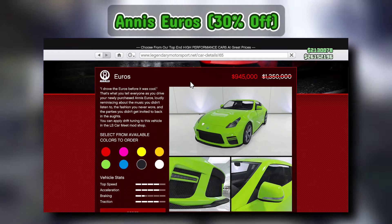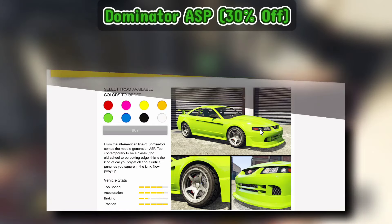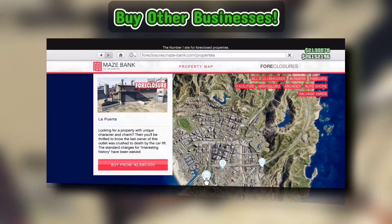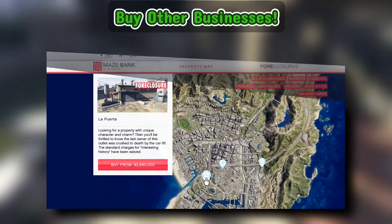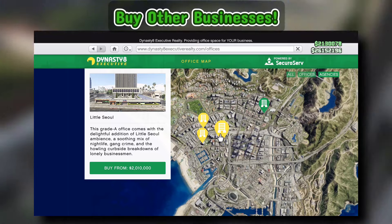Some cool cars like the Calico, Euros, and Torero can be equipped with drift tires and are 30% discounted too. Another recommendation is that now that you have made millions, invest in other businesses like the salvage yard and agency to earn even more money in between.